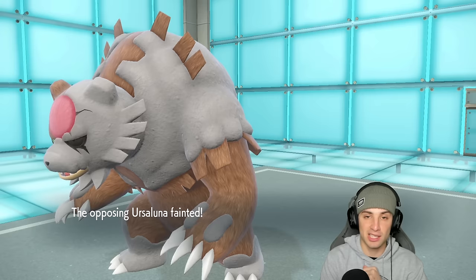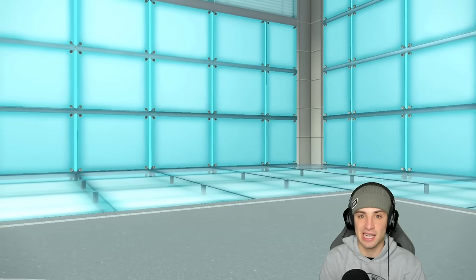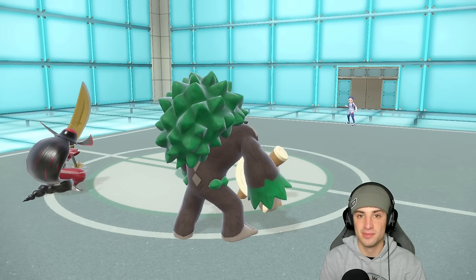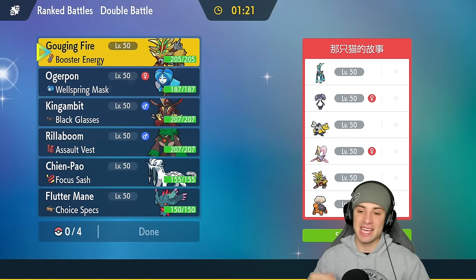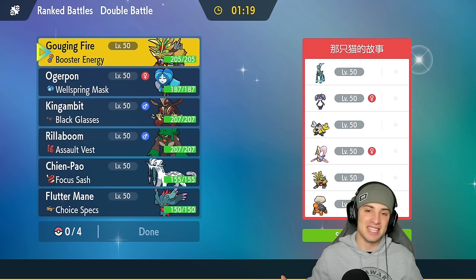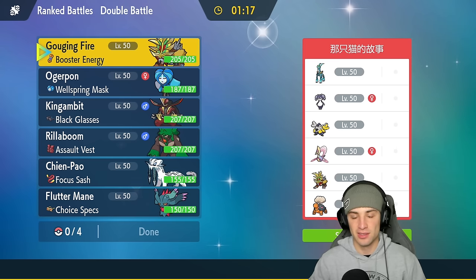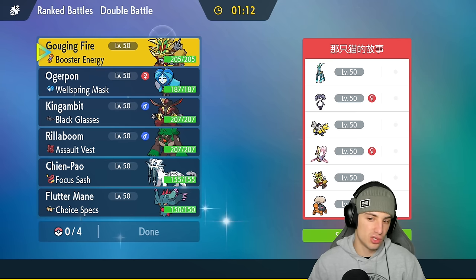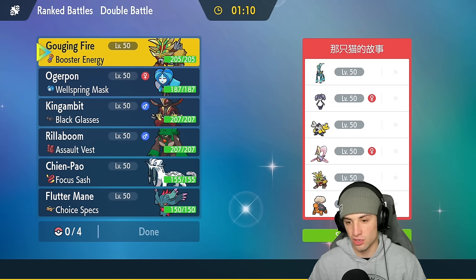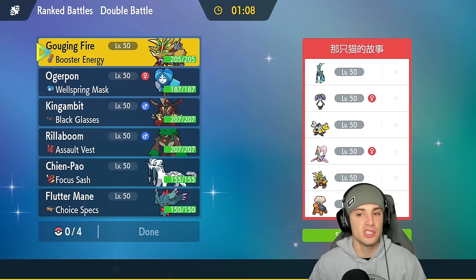Wood Hammer finishes Urshifu — great play there. We drop Kowtow Cleave to clean up and that's going to be game. Match number one goes to me. We didn't get to use Gouging Fire but I promise in the second match we will. Moving on to match number two.